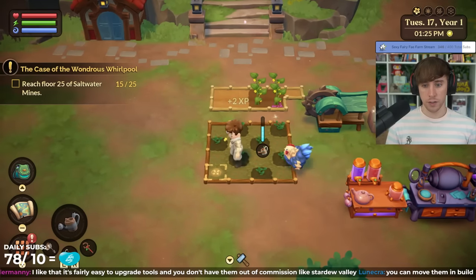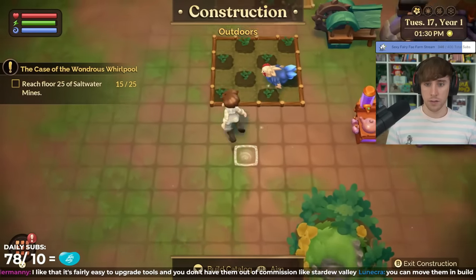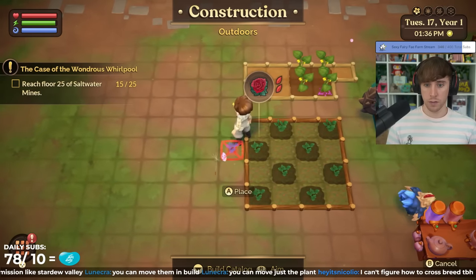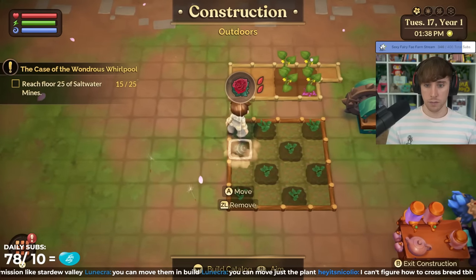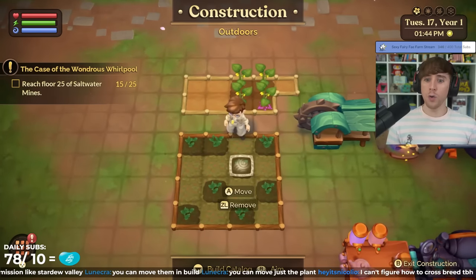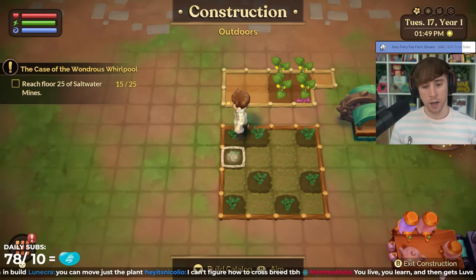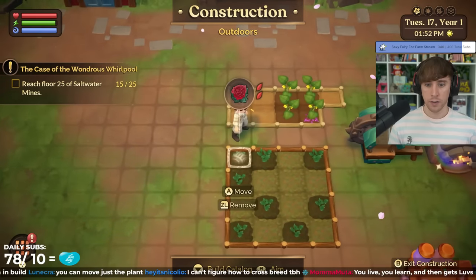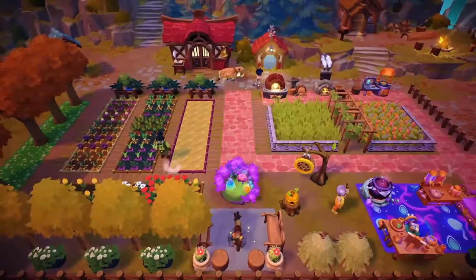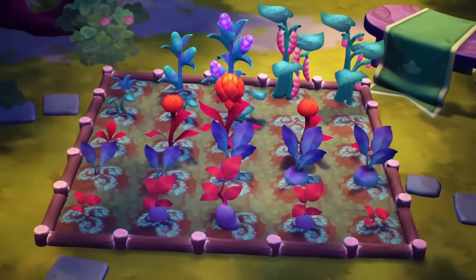Now let's get into each individual activity you can do at your homestead. First, farming of course. The farming in Fae Farm is really easy and familiar if you've played other farming simulators, but there are definitely some nice additions. Did you know that you can move individual pieces of your soil and flower beds, even if they have something planted in them? This is super useful for convenience, but also if you make a mistake when placing flowers for crossbreeding. You can also eventually gain access to seasonal soils that allow you to grow crops regardless of whether they're in season or not. Keep an eye out for special fertilizers too.